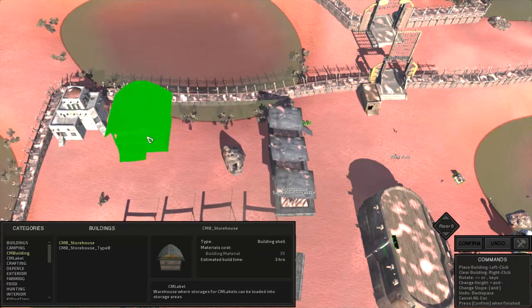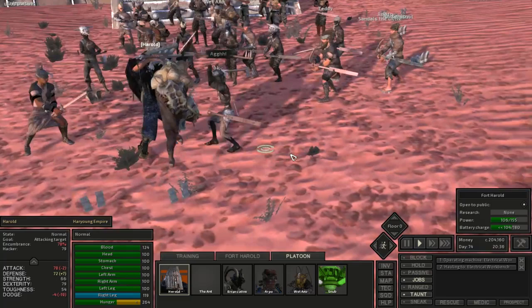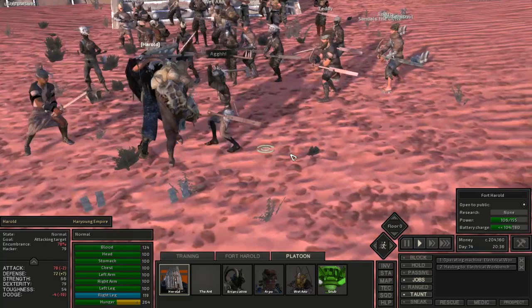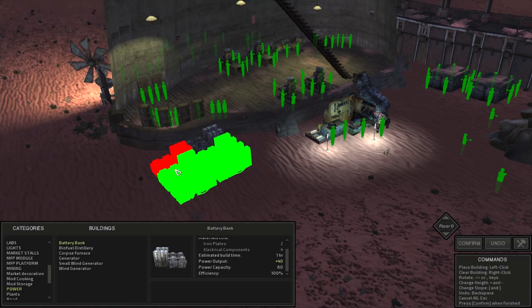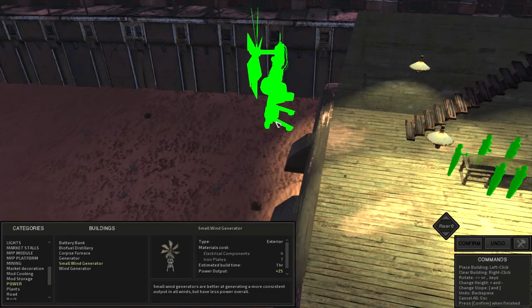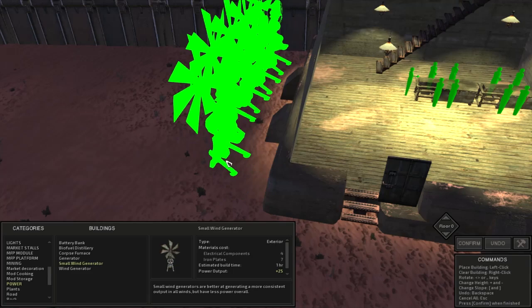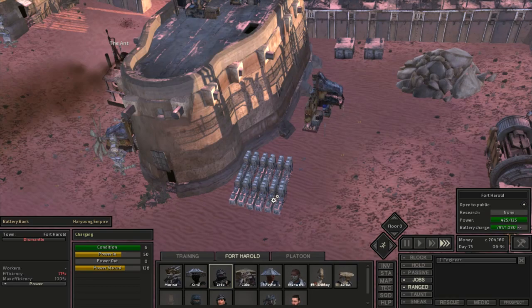Even though bandit raids keep showing up every few days they're becoming super weak — Harold can take out just about all of them single-handedly. I also set up a few more batteries because we didn't have enough to store all the power we needed, and I set up a few fans as well. With those, Fort Harold has plenty of power and shouldn't ever suffer a blackout again.